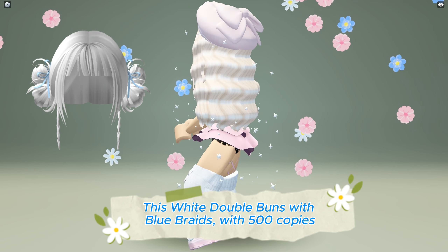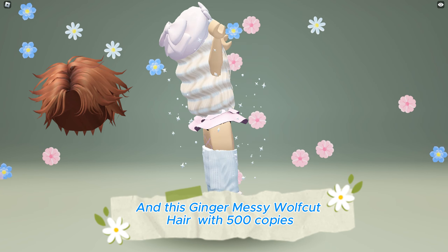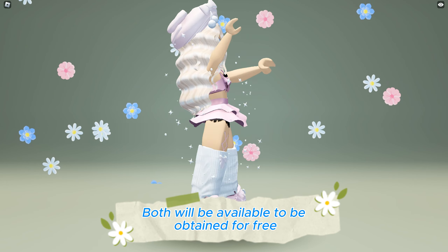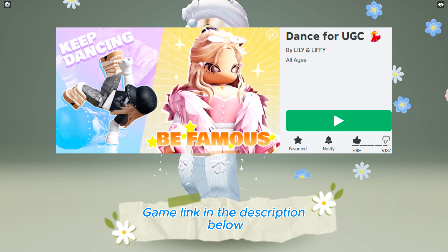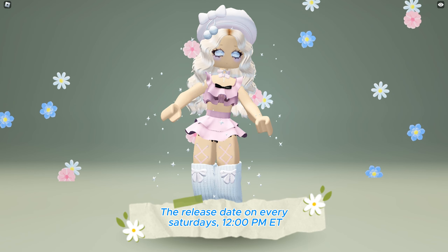This white double buns with blue braids, with 500 copies, and this ginger messy wolf cut hair, with 500 copies, will both be available to be obtained for free at the Dance for You GC game — link in the description below. The release date is every Saturday at 12 o'clock PM ET.